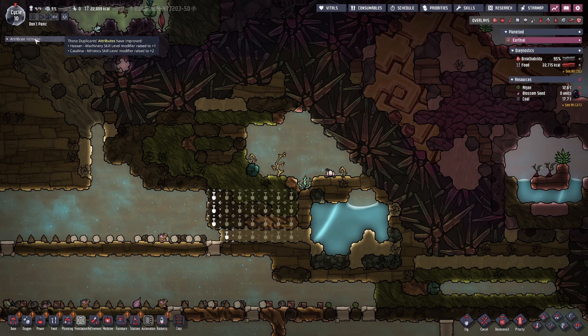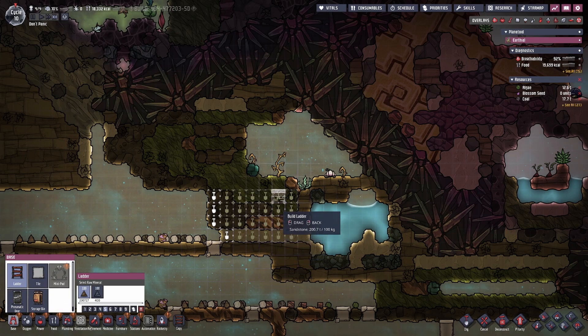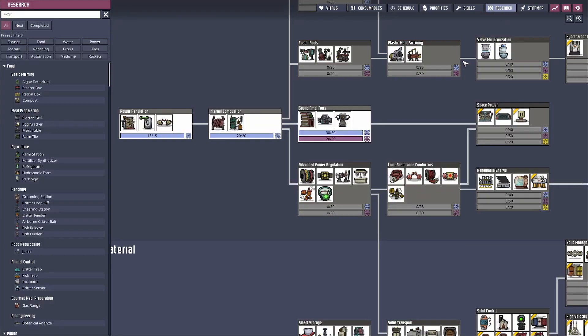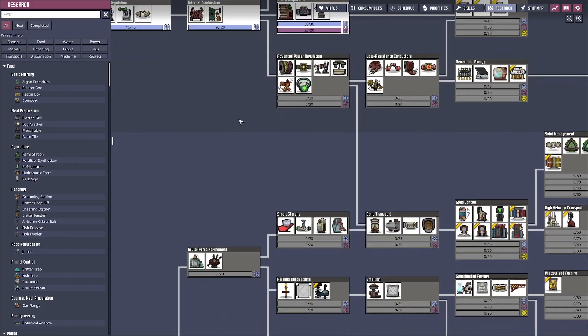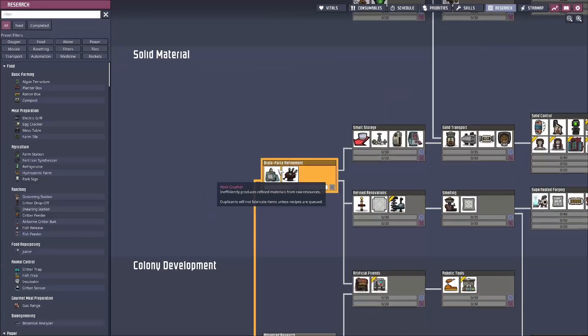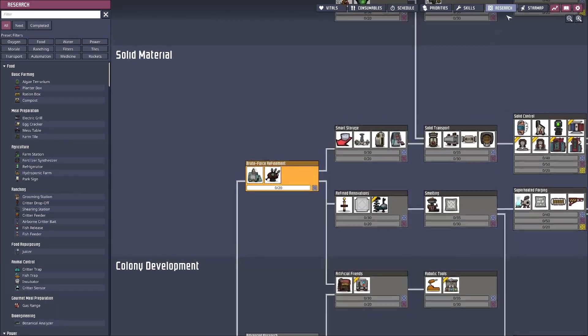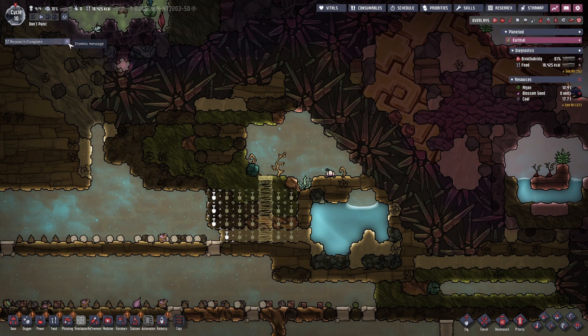I'm starving. Hopefully there's not that much water in there so it shouldn't crack. Research done — let's slow down. So we got the smart battery. Let's get the rock crusher, then we can get the automation wire, then we can get them off those hamster wheels.